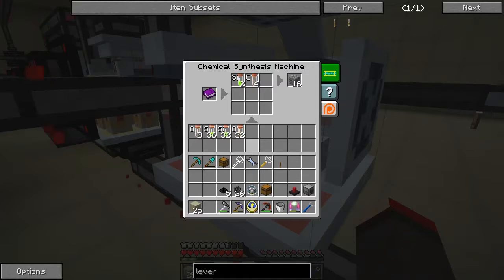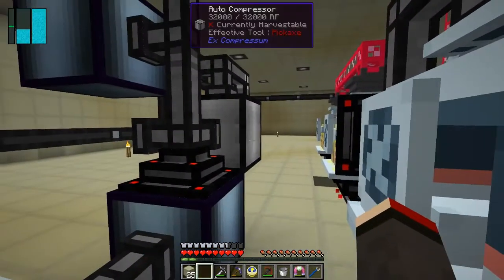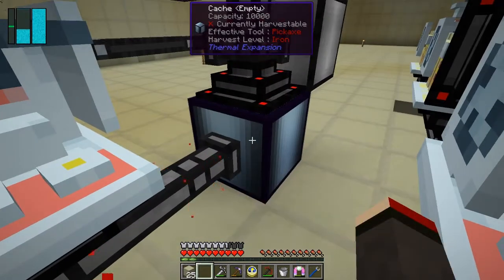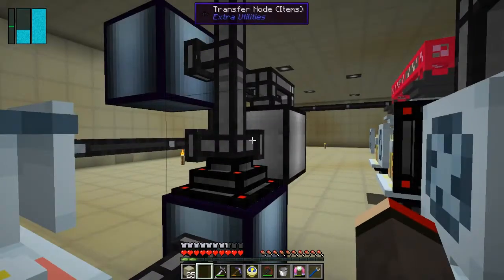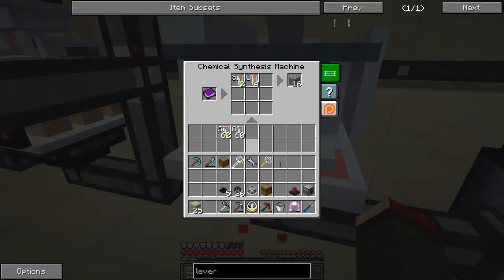Now it's starting to go down. What happens is if it goes down and then starts to fill up again it actually breaks - it's not producing any more cobblestone, which is really not good at all. We should see cobblestone coming in - yes it's going in there. But once it gets down to zero it seems to break, so I need to speed this up.